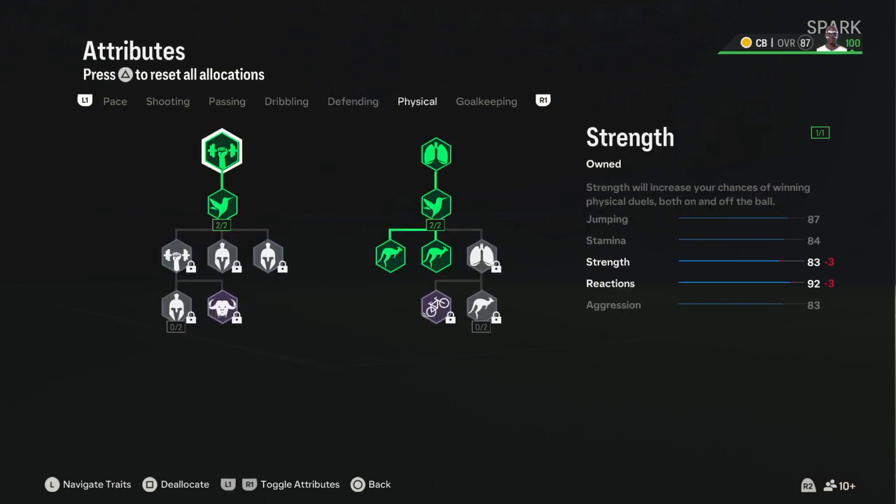For Physical: Jumping 87, Stamina 75, Strength 83, Aggression 84. The Reactions are 92 with the build but normally 90. Strength and Stamina are a bit higher. Jumping is the same and Aggression is one down, but no skill points remaining. That's the official Mappy Leon build! Make sure to like the video, share it with friends and family who enjoy FC 24, FIFA, or Pro Clubs content. Subscribe — rolling to 600 subscribers!